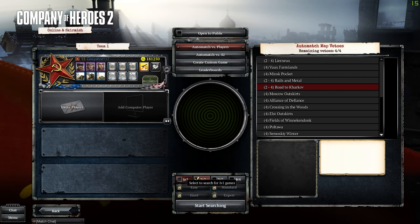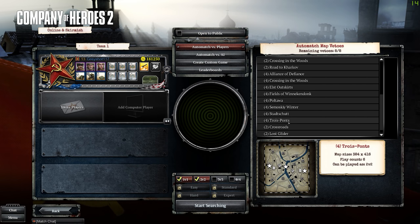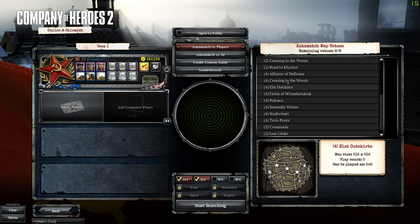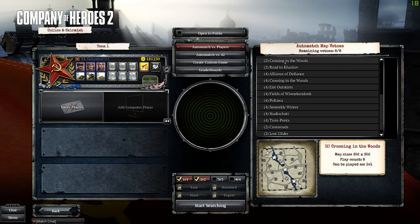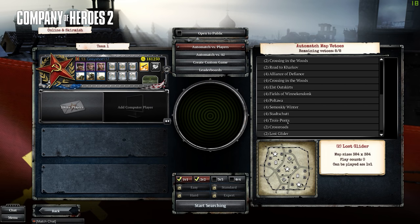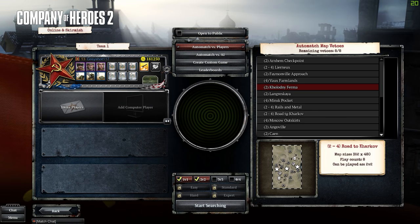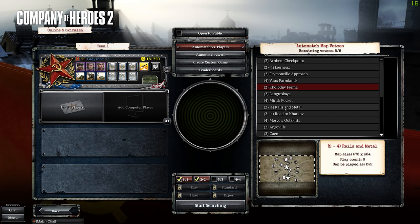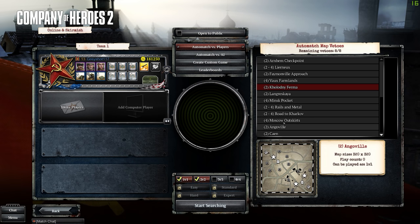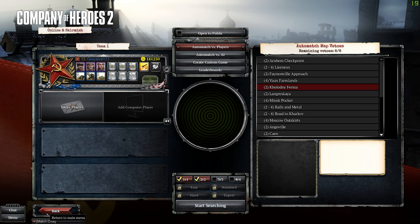For 1v1s I'm not great so I can't really recommend favorites there — go to Helping Hans or Dashe since they're more experienced. A special shout-out to Crossing of the Woods — I really enjoy that map, smaller but great environment. I also like Crosspoint, Rails and Metal — a really nice map with great environments — and Vaux Farmland, a nice big wide-open map with a few houses.